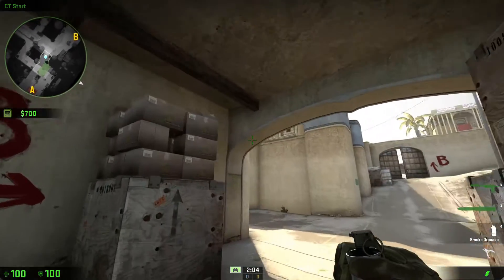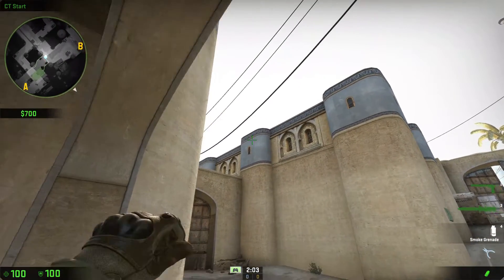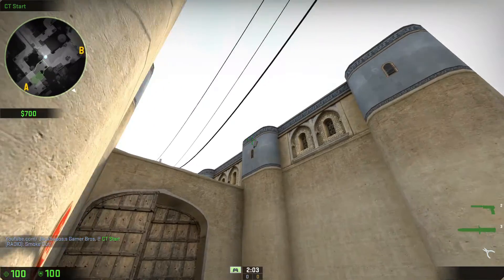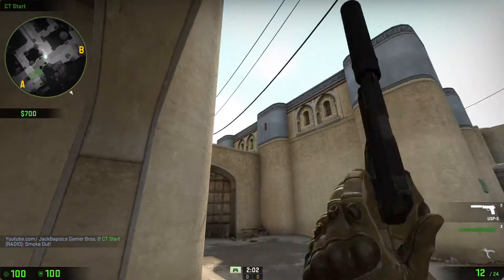So when you're walking through, smoke it right here. You want to line it up with the little gray line at the very top there, so it'll bounce on the black line just above the doorway.